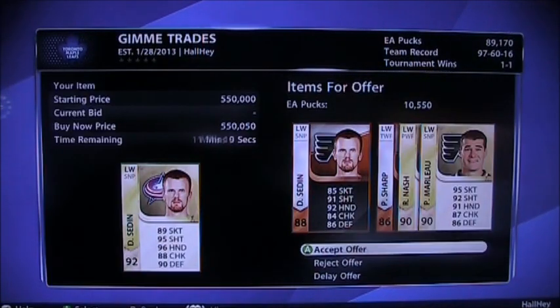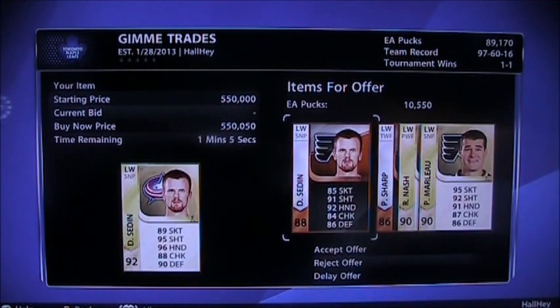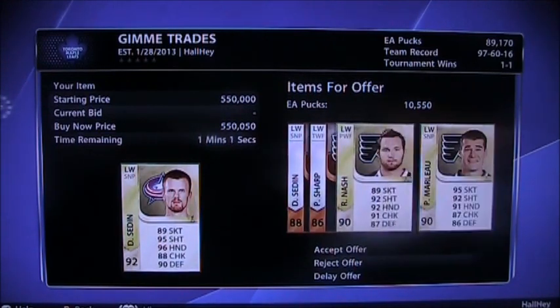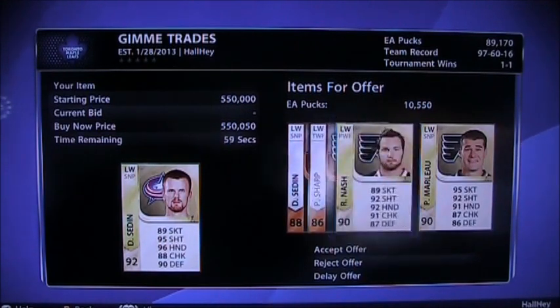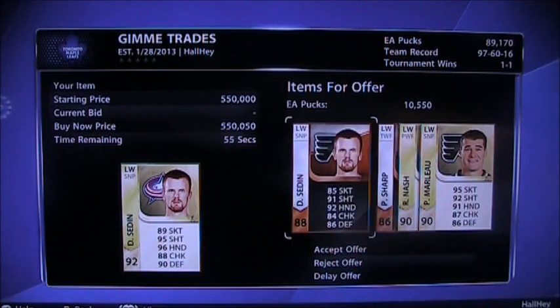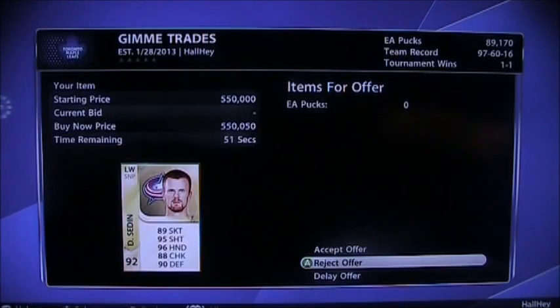We got Marlowe, Nash, Sharp, and Daniel Sedin at 10k. It's a good trade offer, but I do not want those three players. It adds up to about 315-320k, so I'd rather just not take that.